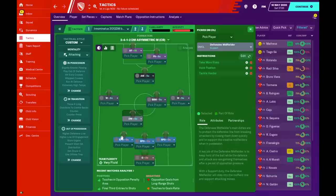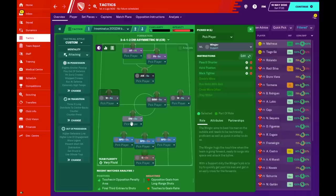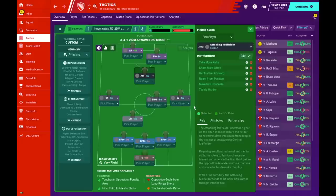The box-to-box midfielder has 'get further forward,' 'tackle harder,' and 'take more risks.' The two flanking players are wingers on support — instructed to 'pass it shorter,' 'hold position' so they don't roam away from their lone flank role, and 'mark tighter.' The attacking midfielder on support has 'take more risk,' 'shoot more often,' 'get further forward,' 'roam from position,' 'move into channels,' and 'tackle harder.' When the false 9 drops, the attacking midfielder leaves his position to find pockets and shoot from around the box.